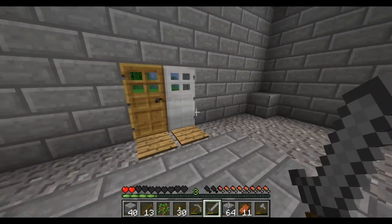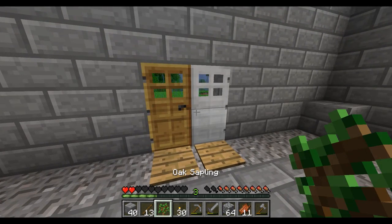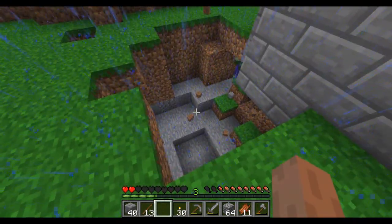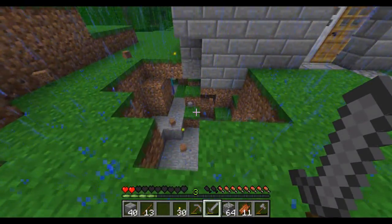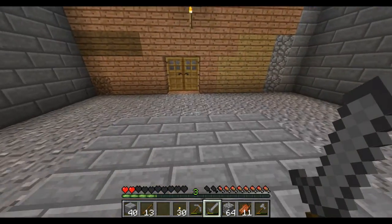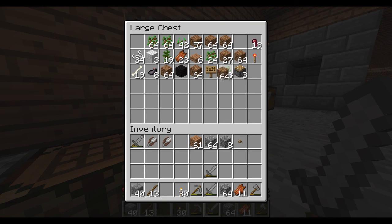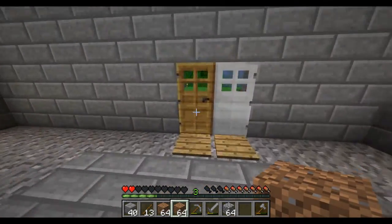I'm ready for you guys. Let's go plant a tree. There we go. There you are. Down there. I think I'm going to trap you down there. I'm going to get some soil and stuff like that — I'm going to trap him down there. I'm going to have so much rotten flesh I don't know what to do with. Trapping zombies.